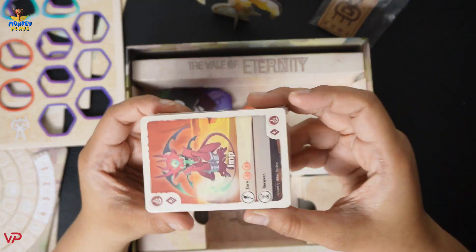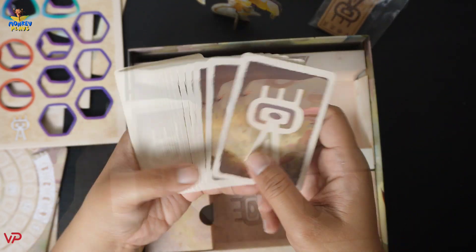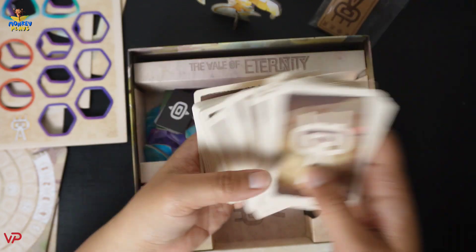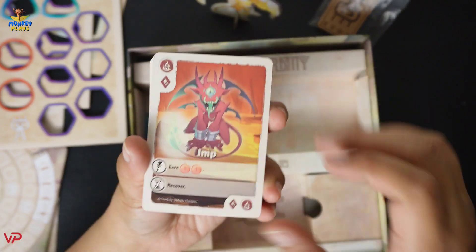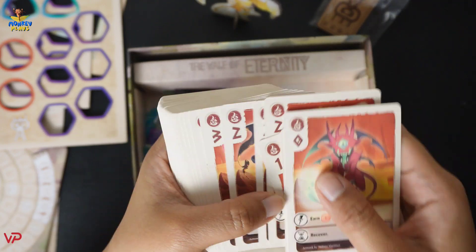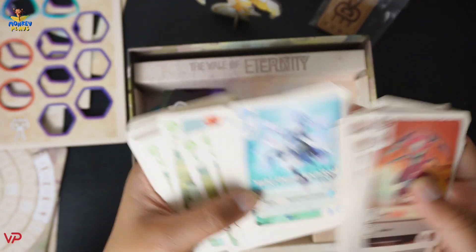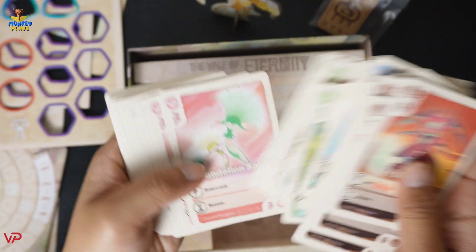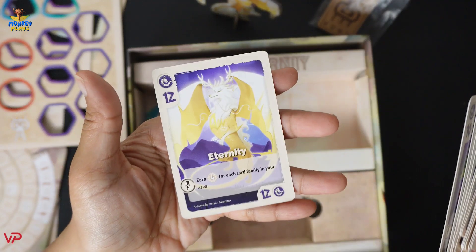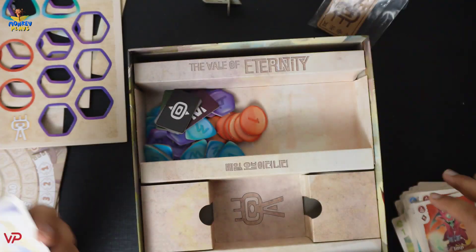The next thing we have here is some cards — let's open these. We have this back card design, and at the front side of the cards we have artworks of various different creatures. We have blue, red, and green cards. We also have a pink card, and what looks like a purple card with an artwork similar to the dragon we saw earlier.